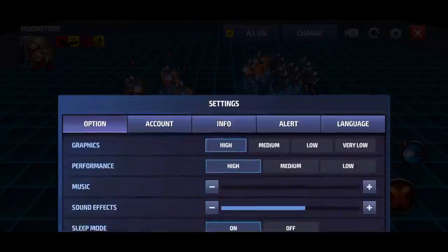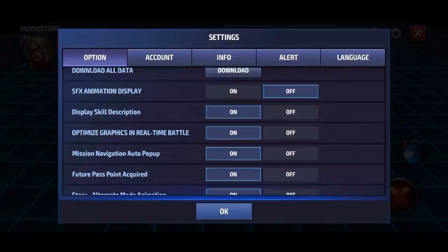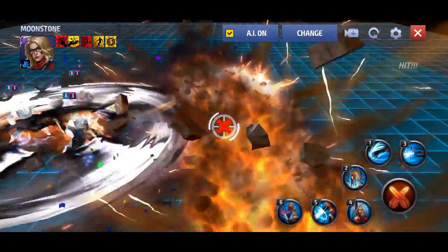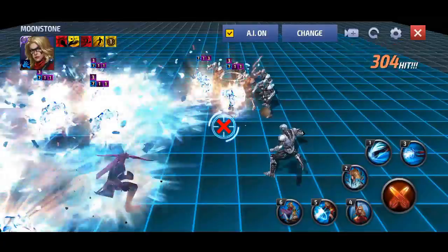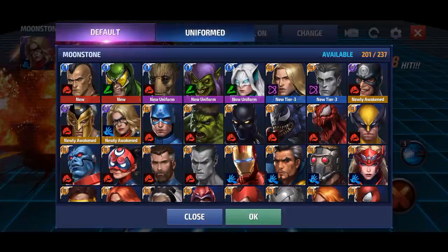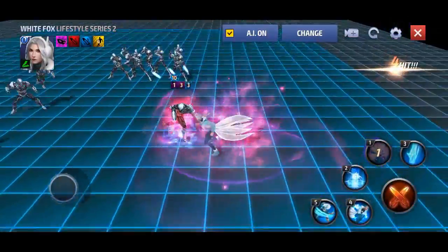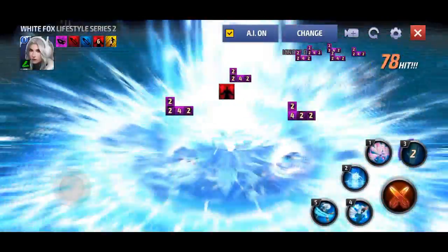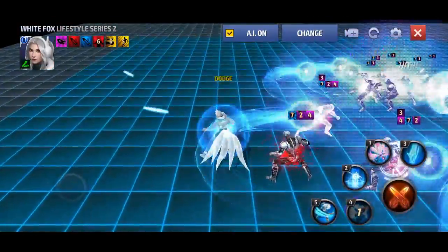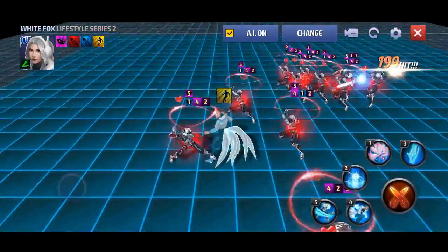I might have missed a little bit related to skill animation so I should open this one and check the news. Let's move back to the uniform. We got skill number one, skill number three, skill number two, skill number four, and skill number five. No additional skill animation added about Groot.